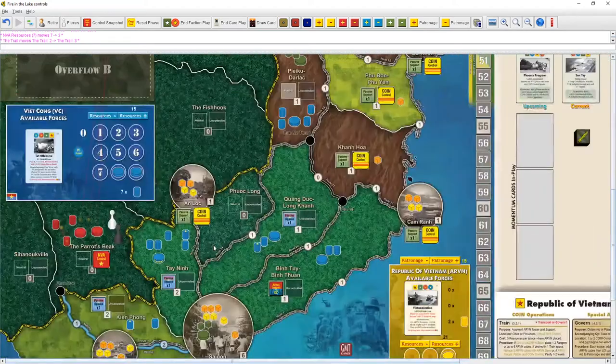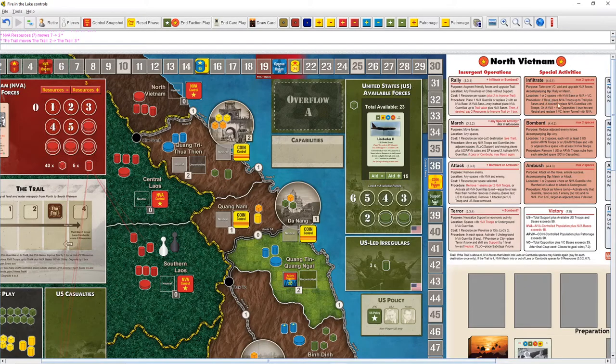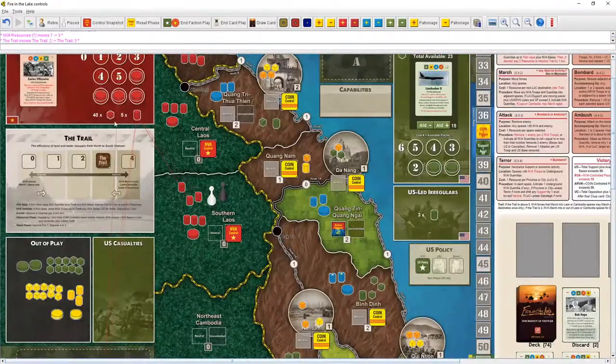Down in southern Laos I don't think we want to infiltrate because I want to build gorillas there to eventually place a base. Since it's a base, we can place troops up to the trail value plus bases. Trail is three, two bases — that means we can bring five cubes down there. Let's do that.